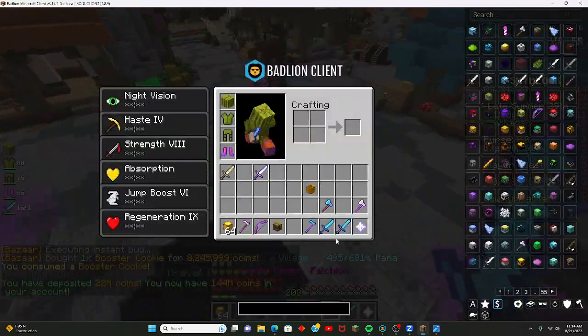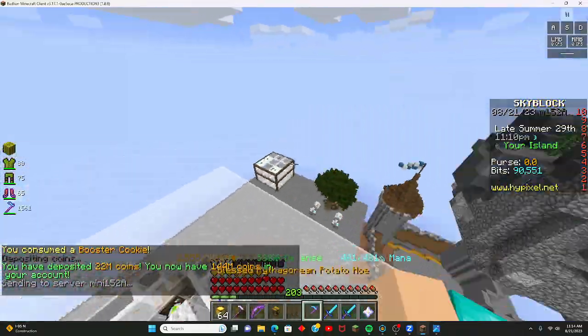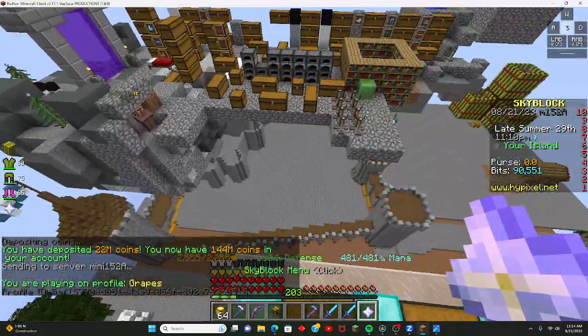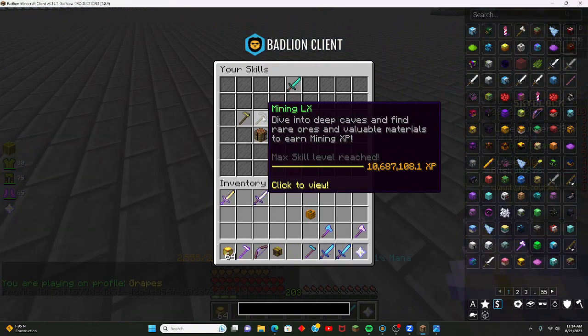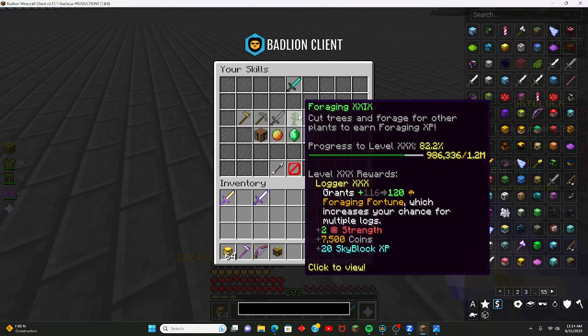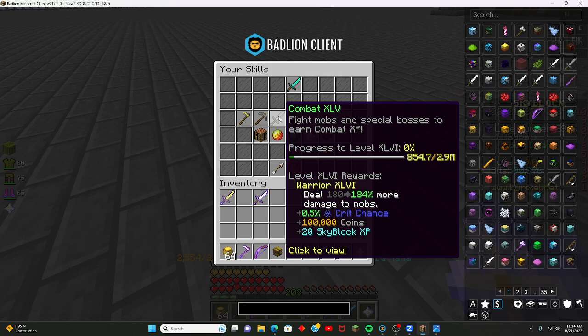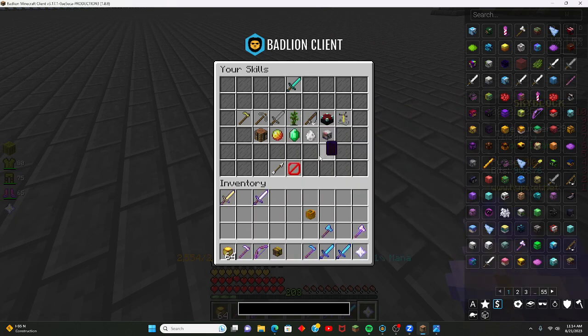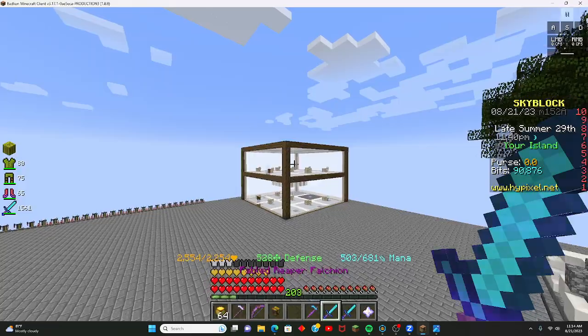Here are the minions. Let's see, we have all this stuff in our inventory. Let's check our mining — 10,687. Combat — we're combat 45, 850 XP. And let's check our fishing. Yeah, so we basically have nothing. Let's get to collecting.